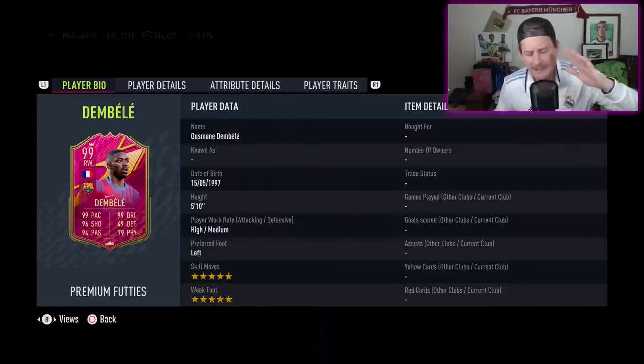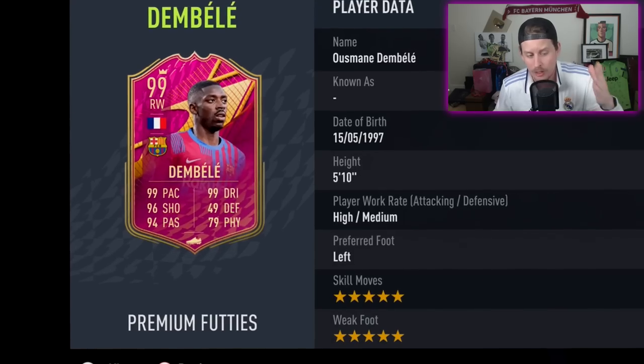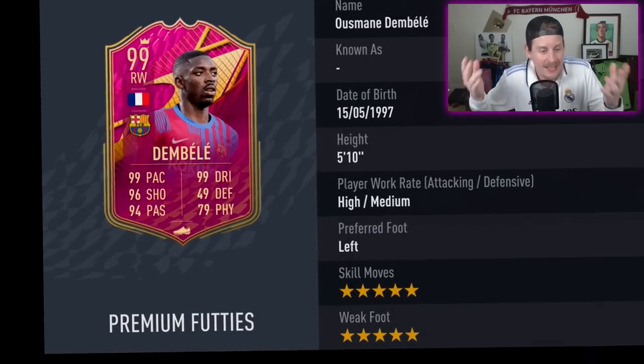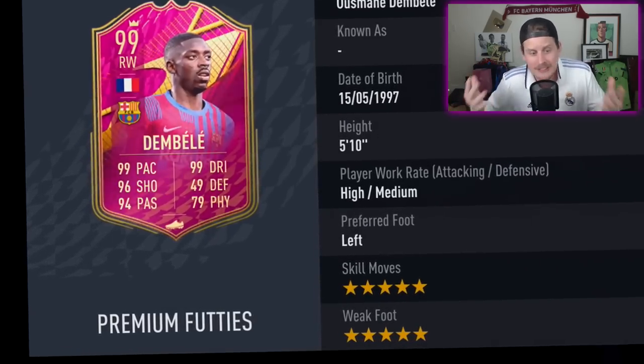If you've used any version of his card throughout the year — whether it's the 83 at the beginning of the FIFA 22 cycle — you guys will know that this card has a dynamic about it that is absolutely broken. I used a Dembele in a cup about a month and a half ago, just the 83, and he still bossed out. So I can only imagine this 99 is going to be absolutely incredible.